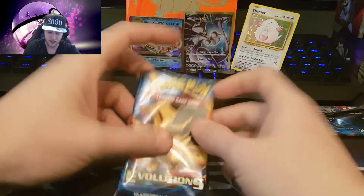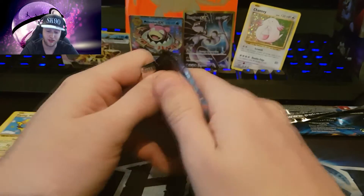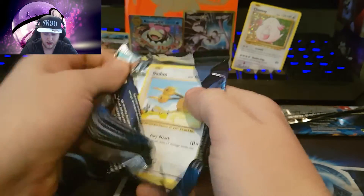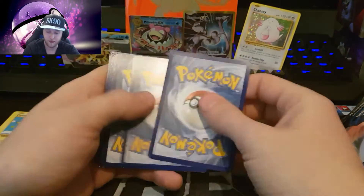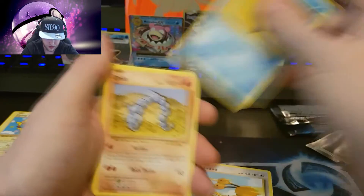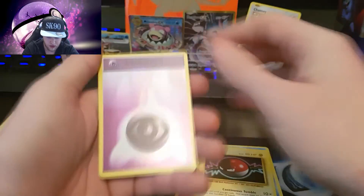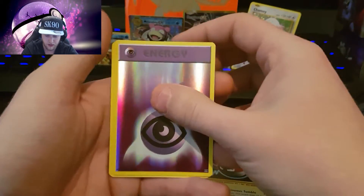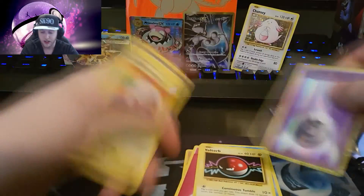This has not been a bad box, especially only getting eight packs of Evolutions in these Elite Trainer Boxes. Last pack - Stryou, Onix, Fairy Energy, Voltorb, Psychic reverse highlight, Electrode, Double Colorless Energy, Metapod. Don't get nothing - so Mars would say don't do it.